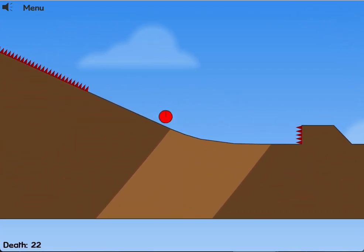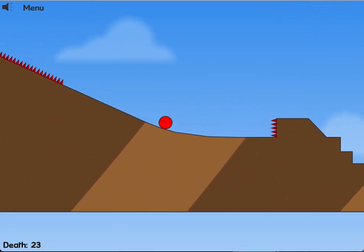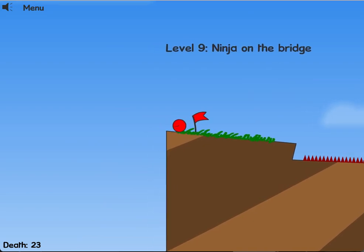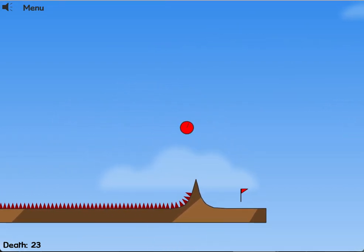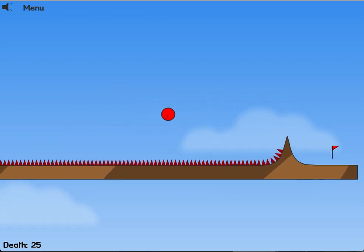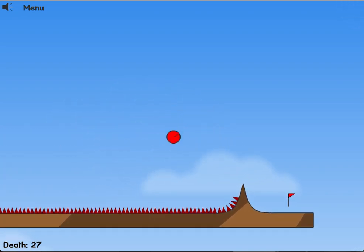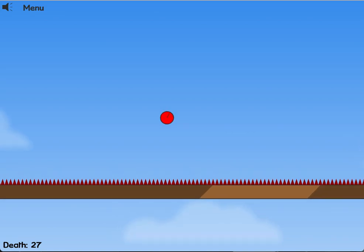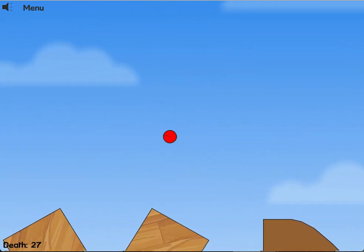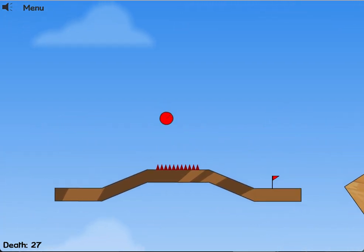We actually got a corner jump that time. Make sure — it's pretty quick. There we go. This should be... yeah, there we go.